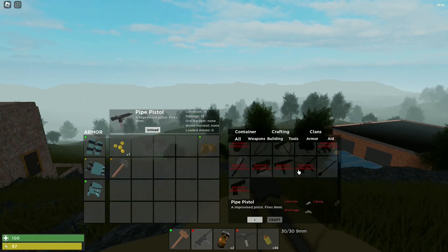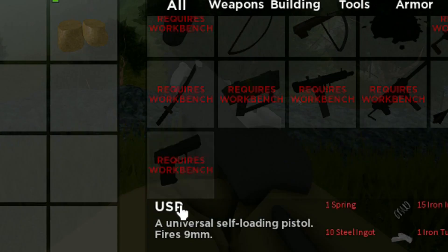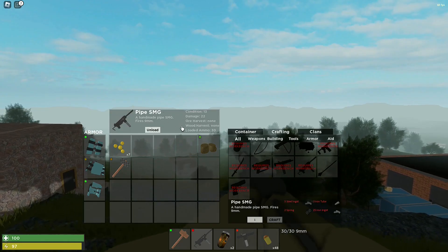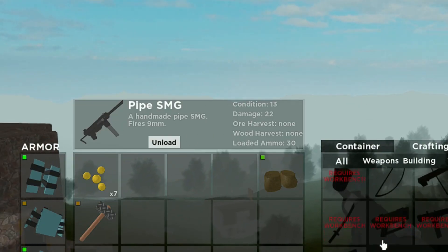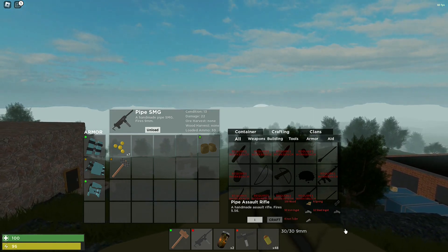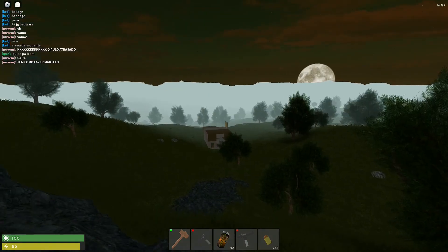The pipe pistol is pretty easy to find and cheapest to make. An upgrade from that is the USP. The pipe SMG is also really good — it barely takes any materials, so I recommend crafting this one over the other guns. The pipe assault rifle is the best gun in the game but costs a lot, so craft pipe SMGs if you just want to roam in PvP.